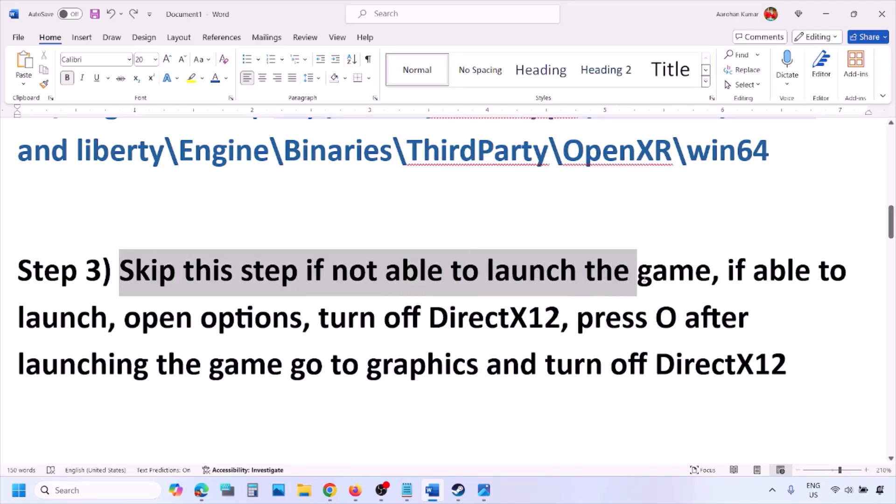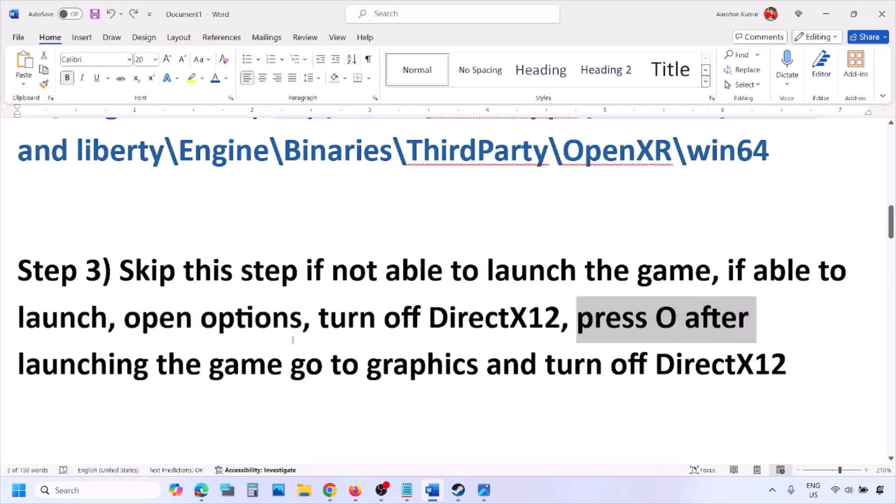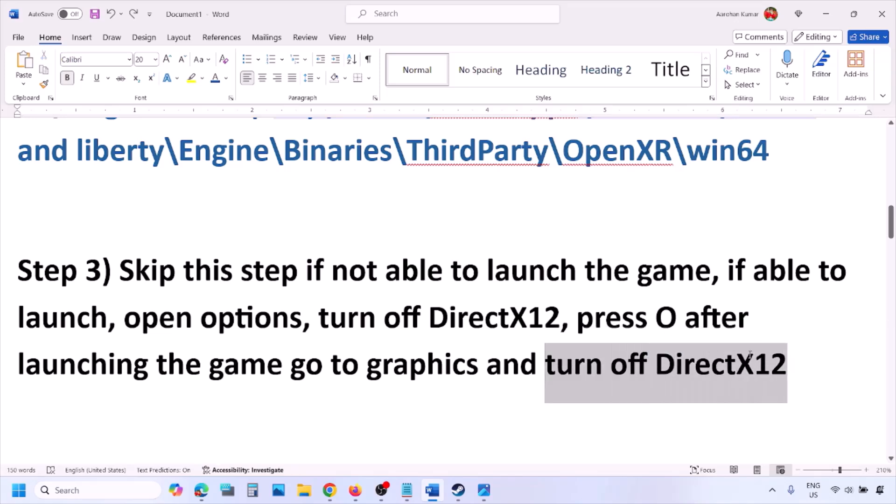You can skip this step if you are not able to launch the game. If you are able to launch the game, open Options by pressing the O key on the keyboard. Go to Options, then Graphic Options, and at the end you will see DirectX 12. Turn off DirectX 12 and then check.